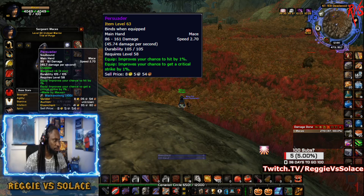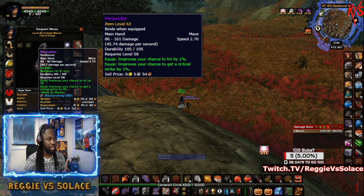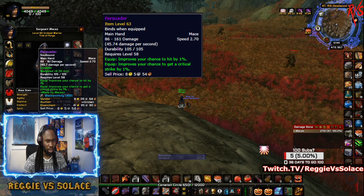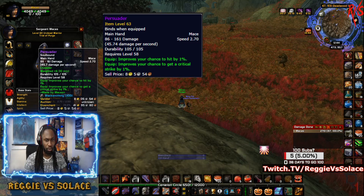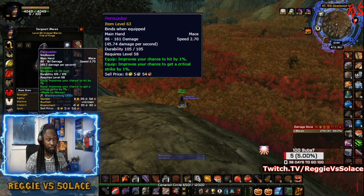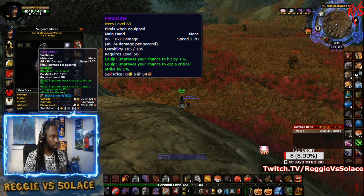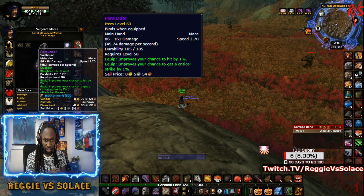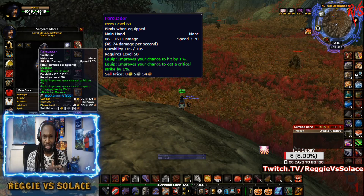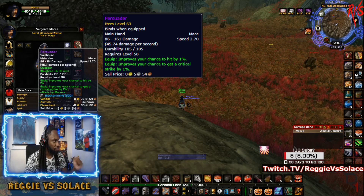The Persuader has 45.7 damage per second and 161 top-end damage. The Sand Polished Hammer is 181 top-end, so only about 20 more — and that's a phase five item. The Persuader can be crafted as early as phase one or two, so these videos on weapon specifics will always be relevant, especially as classic servers refresh.